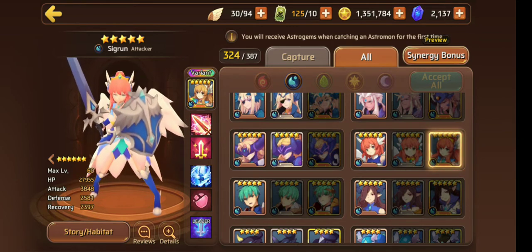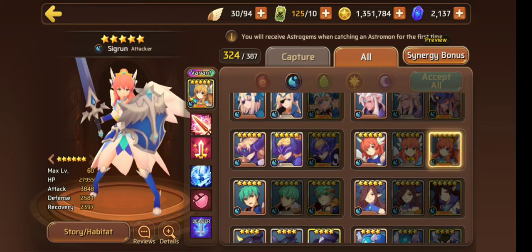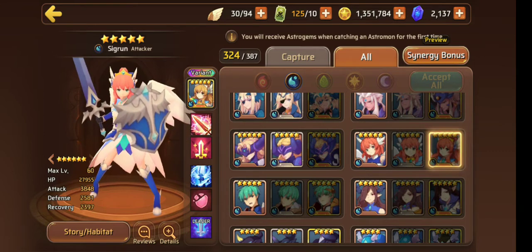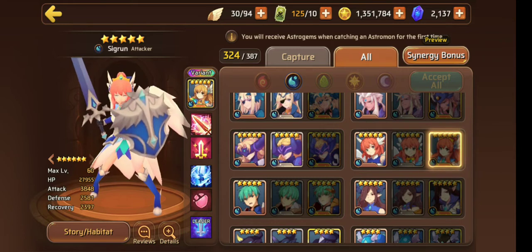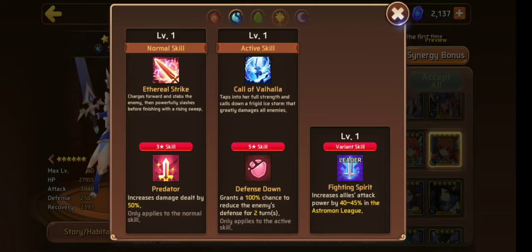We'll get into why Water Valkyrie is good. Her HP is pretty good for an attacker and her attack is actually very good as well. Her HP and attack did get buffed in the recent patch — a 10% HP increase and a 5% attack increase. She's probably top 10 in the game for attack now, maybe top 5. Her defense is pretty good as well. She has Predator on her 3-star, 50% — used to be 40%, so thank you balance patch. Her 5-star is defense down, 100%, two turns, which is a really good defense down. Skill books give a 20% damage boost on her 3-star and 25% on her 5-star. Unfortunately books don't extend the defense down to 3 turns, but it's fine.